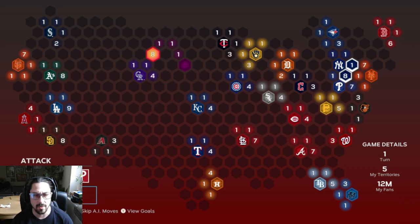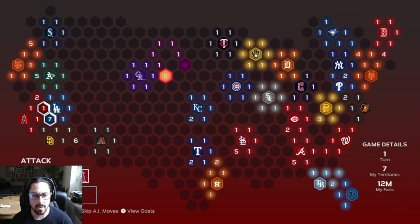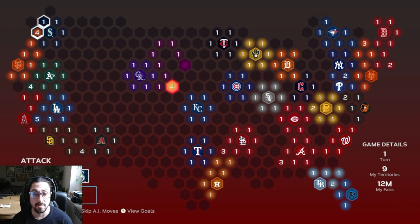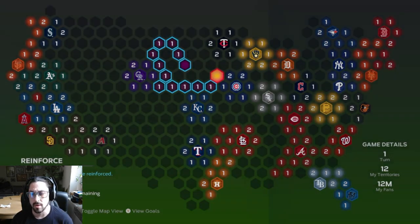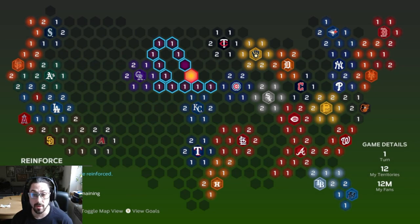Colorado is expanding over here, but I don't really care about some of the things in the middle. I'm going to come around over here — I'm leaving some openings on purpose because I can fill those in later without much threat of being attacked and losing those spots. Keep in mind that every three territories you have adds one fan, which you can see in the lower right corner where it shows turn one, 12 territories, 12 million fans. I'm going to skip stealing fans, because honestly there's no point — there's nothing that says I have to complete anything in a certain number of turns, so I'm not worried about that.